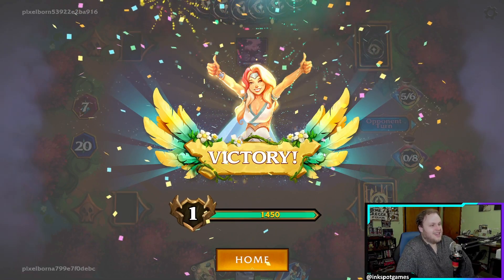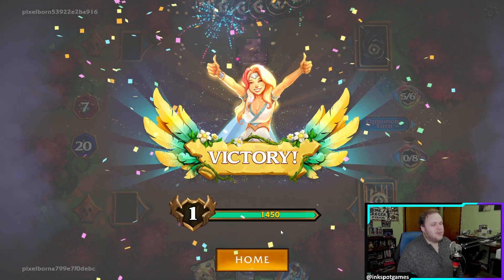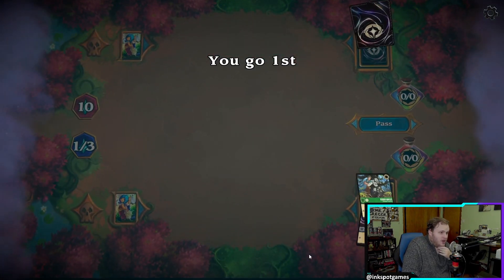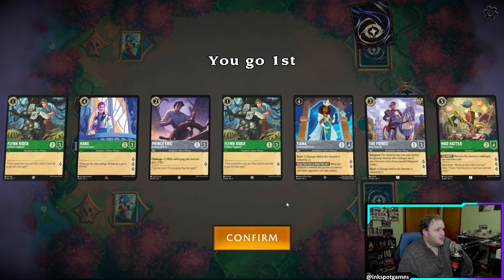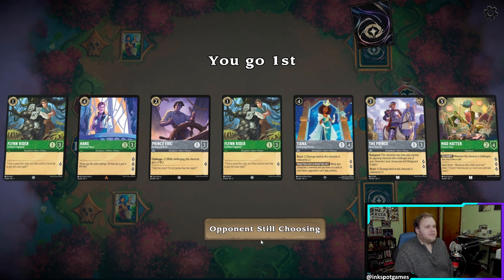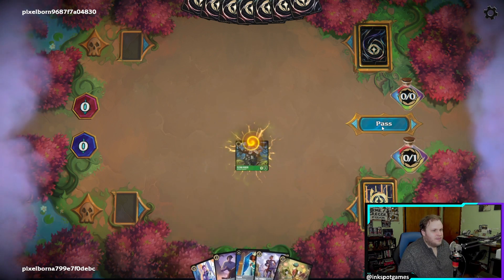Let's do one more game — hopefully we can play it out. That's the third time in a row someone quit on me. If you want to play in lab this is the kind of thing you're going to have to deal with. This hand is actually pretty good — we're going first. Tiana's so good with Resist +2 on a character with four defense. She quests for two, only costs four, not inkable but oh well. Let's ink Flynn, play Flynn, and pass.